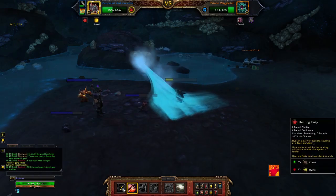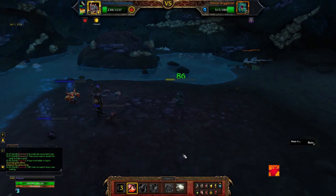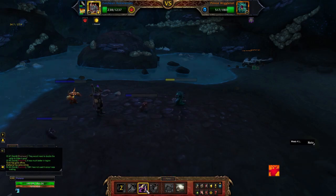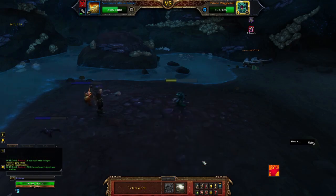After the Hunting Party ends, we're going to use Leap twice. The first time, Prince Wiggletail is going to become immune to damage — he's going to use Evasion. In order to make sure we get a good hit on him, we use Leap twice to keep our speed up, and then hit him with Black Claw, which will add 144 damage to our next attack from our Sunreaver Micro Sentry.